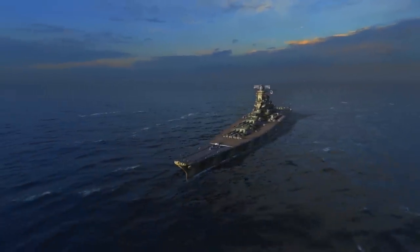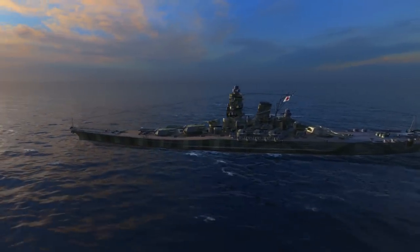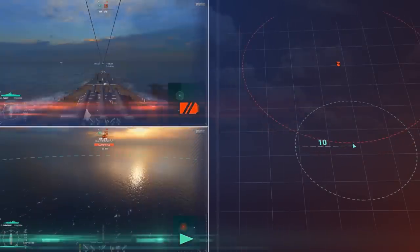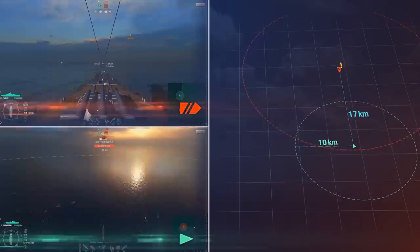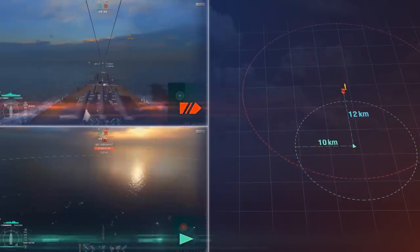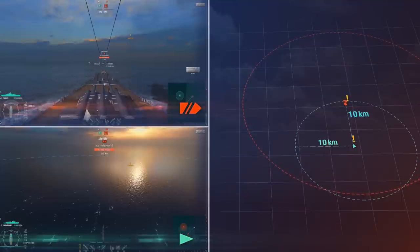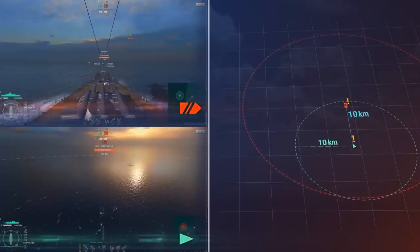The base detectability range directly depends on the size of your ship. Let's replace one Yamato with destroyer Khabarovsk. The destroyer's detectability range is 10 kilometers, and the distance between the ships is 18 kilometers. While Khabarovsk will spot Yamato at this distance, the battleship will need to approach within 10 kilometers to see the destroyer. Without special consumables or upgrades, you can only spot the enemy's ship when within her detectability range.